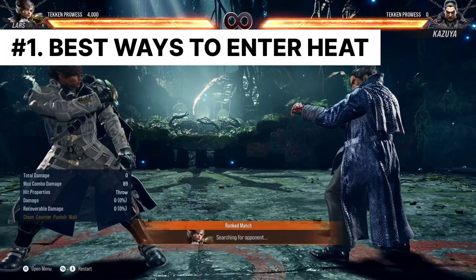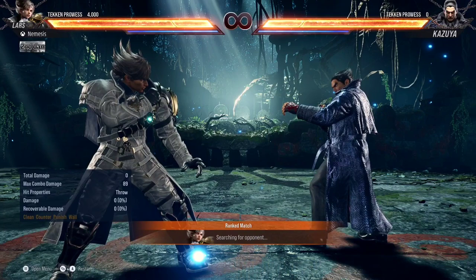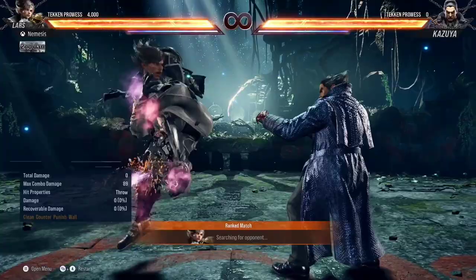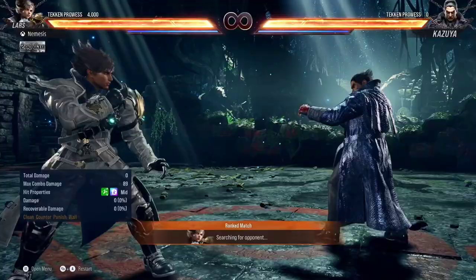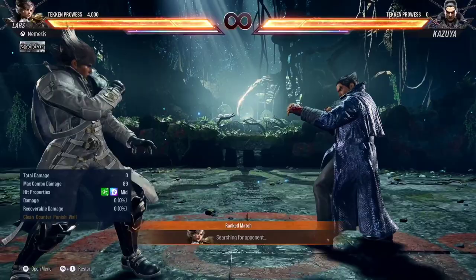Let's talk about his Heat Engagers and the best ways to enter into Heat. Lars also has one of the best Heat Engagers in the game. We have 3+4, which used to be his old forward-forward 3. This is awesome because it can be used as your Whiff Punisher. Not many characters have a Whiff Punisher Heat Engager — easy, easy Whiff Punisher. That's his first one.